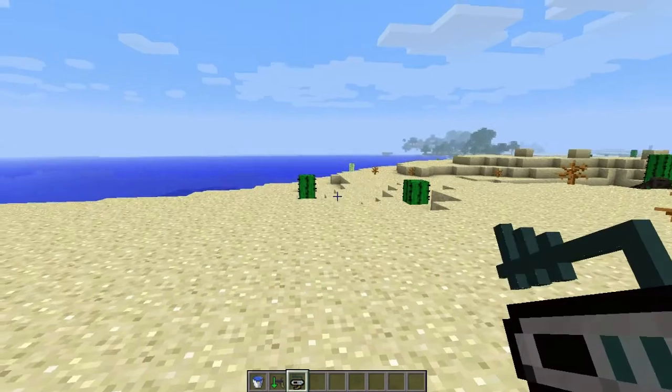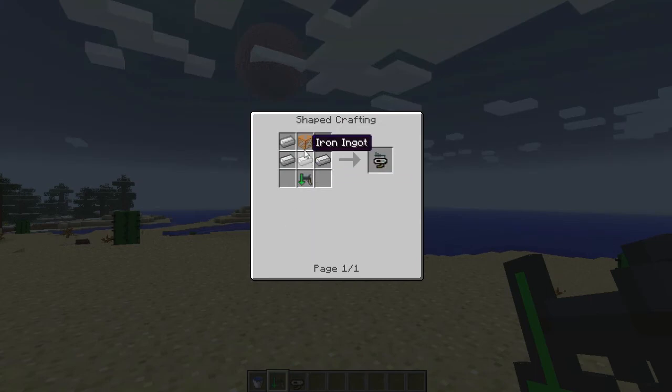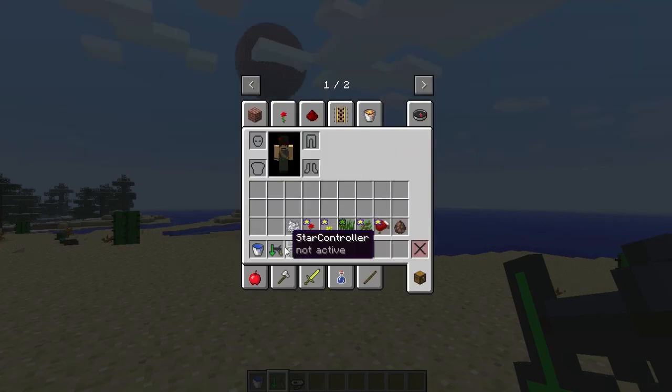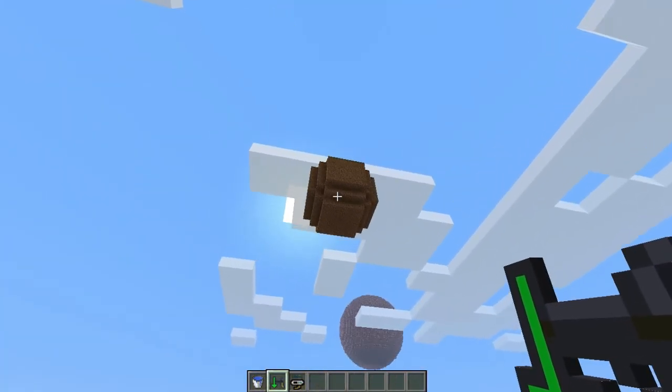Let's see what these two things do first. The gravity controller is made from an inner star core, an iron ingot, and a star controller. To make the gravity controller you need two outer star cores, one inner star core, and three sticks. Again, they're not very expensive to make.